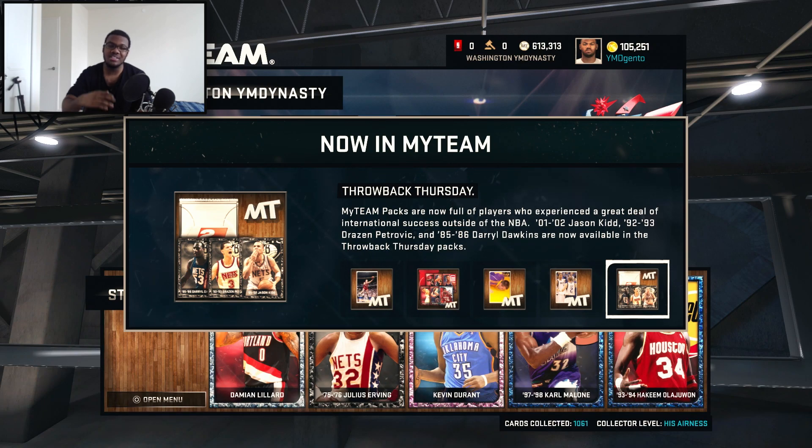Also in packs this week: the 92-93 Drazen Petrovic, and last but not least, the 85-86 Darryl Dawkins. You know how we do it over here in Team YMD — I'm going to show you guys the stats and compare them to their already existing cards, and then we'll see if it's really worth grinding for.